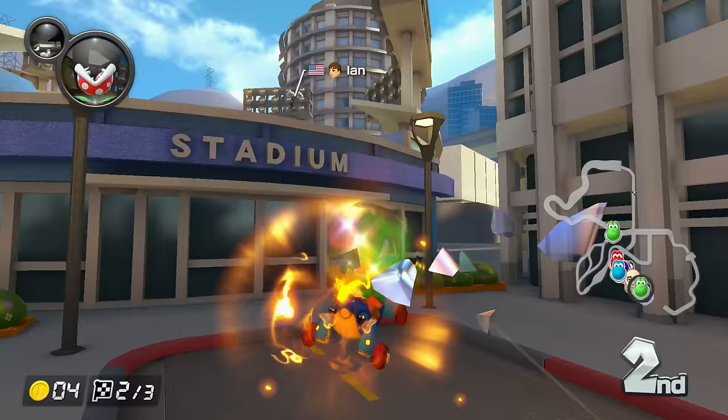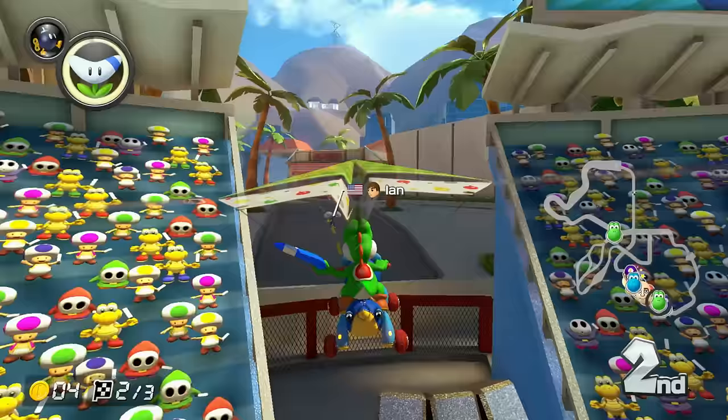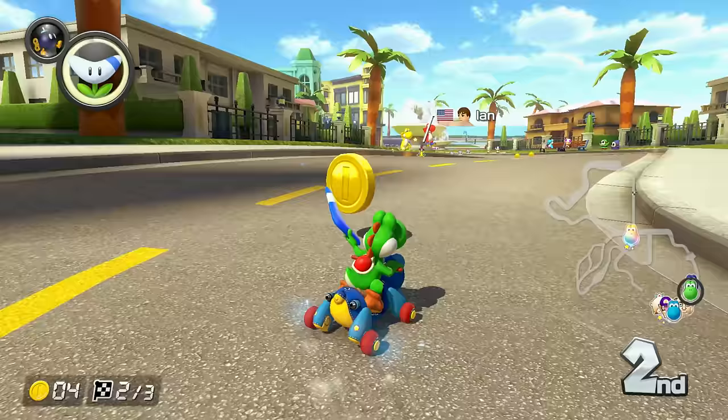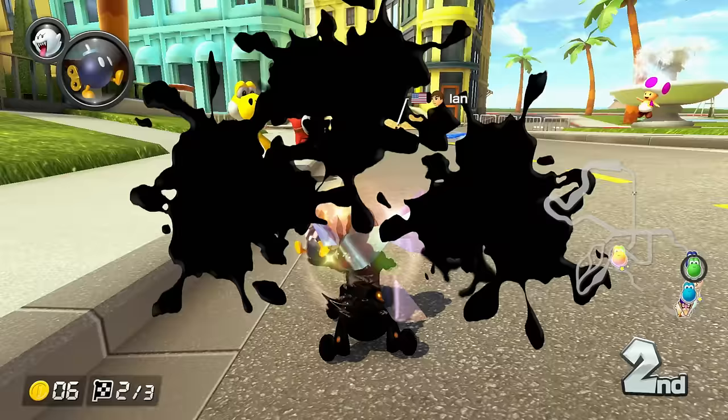People in higher level rooms know that you don't really want to red shell first place because they'll take the blue shell for you. But in these rooms people just toss their items, so you do have to play a little bit differently. This is the same level I was at when I made the previous tryhard video, and I decided I'm gonna try and see if I've made significant improvements since then.